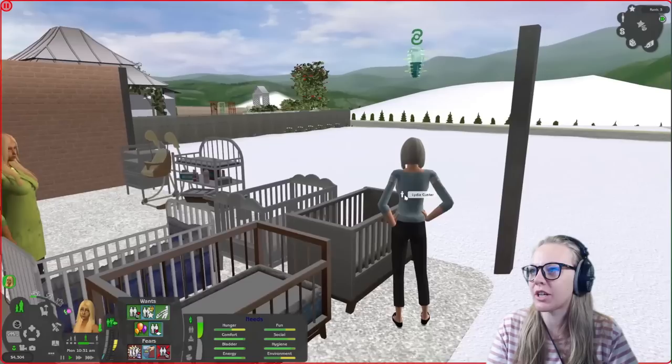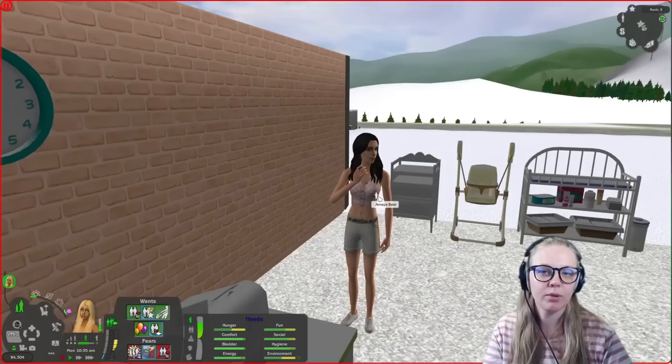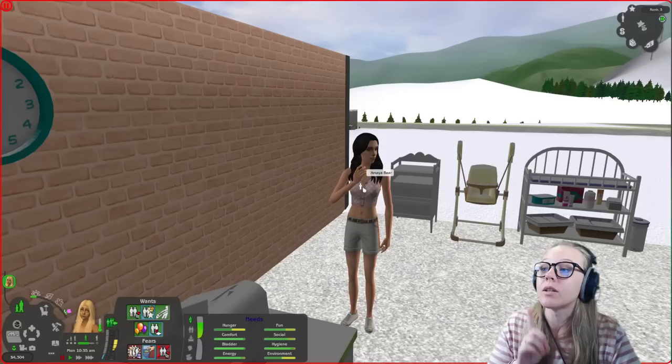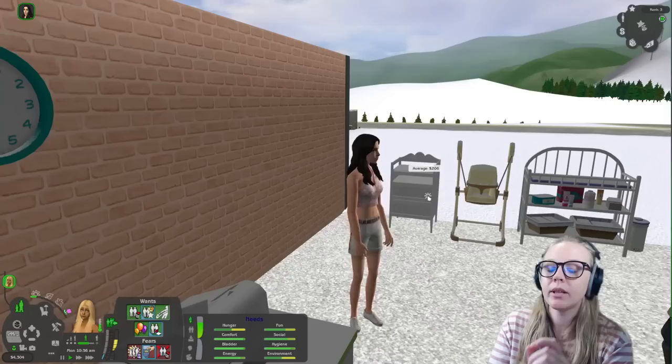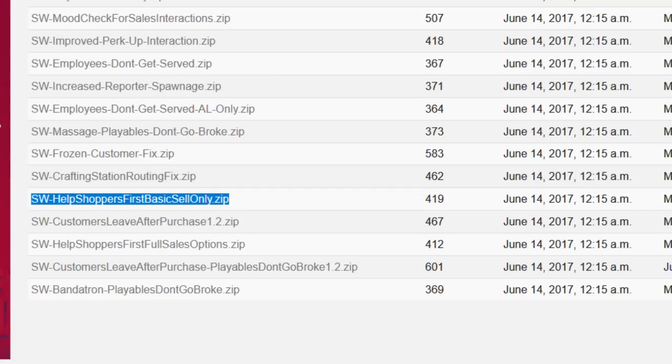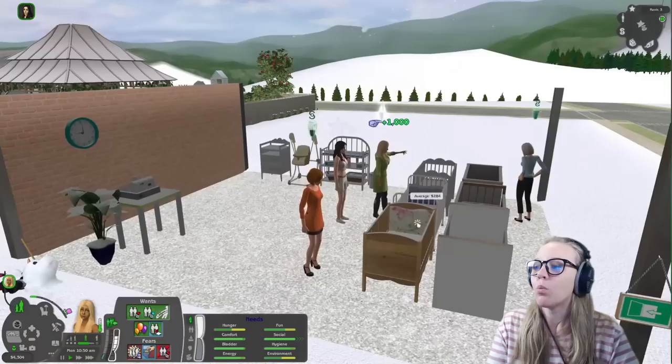Two things are happening here. Over here we have Lydia Custer looking at a crib deciding whether to buy it. Over there we have a sim doing the 'looking for help' animation — she has something in mind and needs us to show her where it is. If you see a sim doing this animation, get to them quickly because they will give you customer loyalty stars if you help them. We're going to go up to her and do Sales > May I Help You? We just got a customer loyalty star because we offered help in a timely manner.